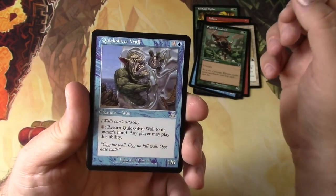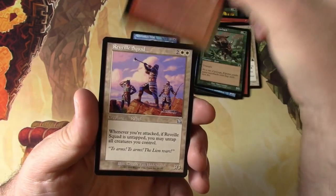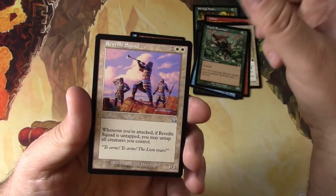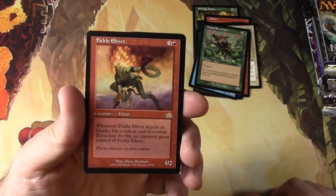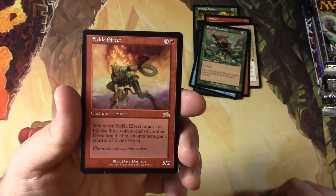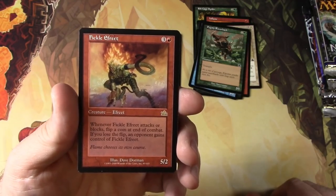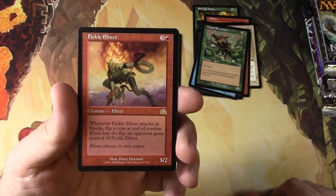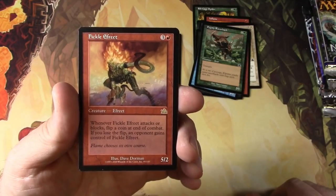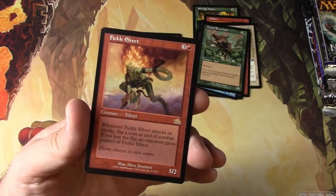For the uncommons we got a Quicksilver Wall, excellent. Citadel of Pain — solid. A Reveille Squad. And for the rare we get a Fickle Efreet — it's a 5/2 for four. Wherever Fickle Efreet attacks or blocks, flip a coin at end of combat. If you lose the flip, an opponent gains control of Fickle Efreet.